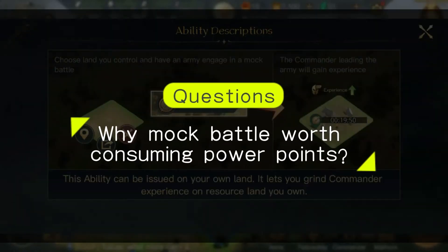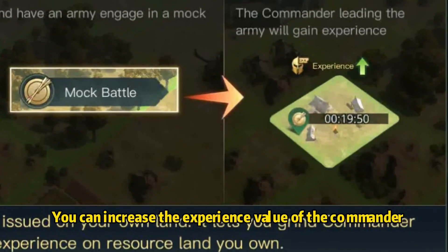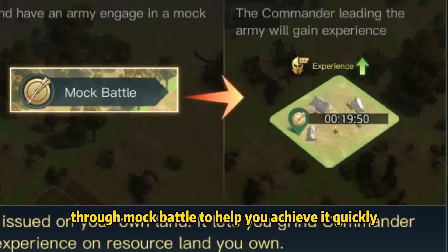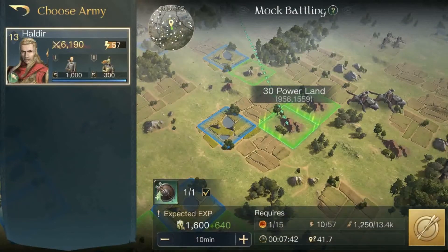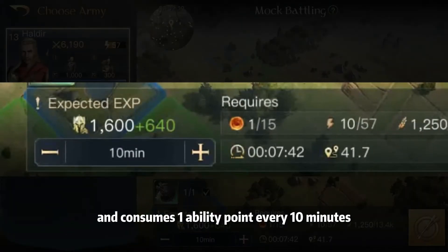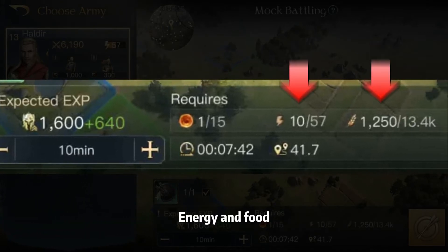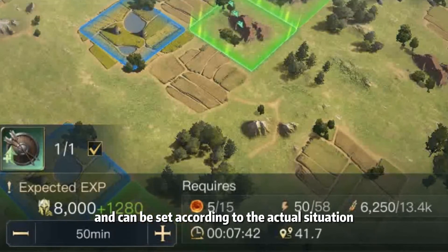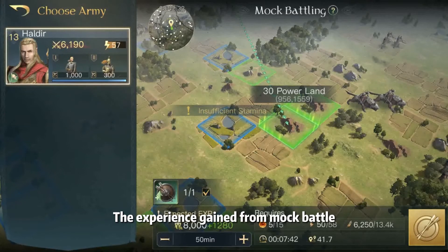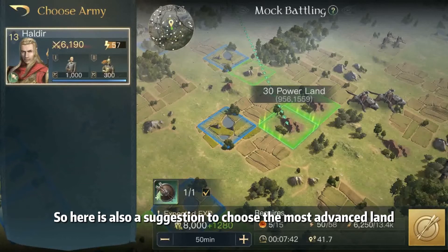Why is mock battle worth consuming ability points? Because when you want to upgrade the commander quickly, you can increase the experience value of the commander through mock battle to help you achieve it quickly. Each mock battle lasts at least 10 minutes and consumes one ability point every 10 minutes. You can see the experience value it can increase here — it costs ability points, energy, and food. The mock battle time can be set freely according to the actual situation. The experience gained from mock battle differs at different levels of land, so it is suggested to choose the most advanced land.